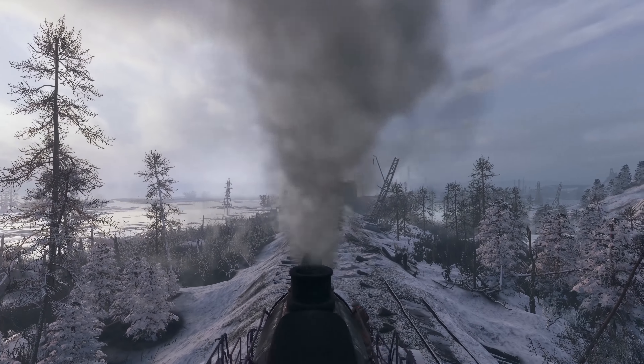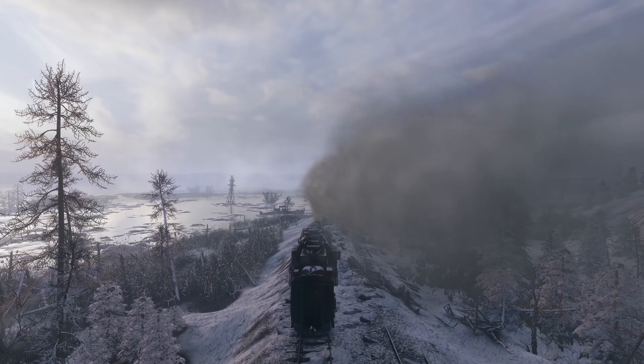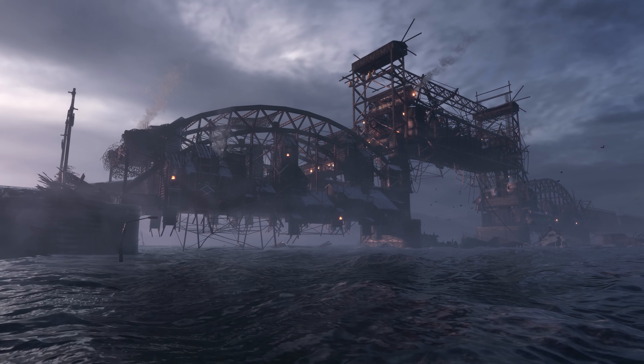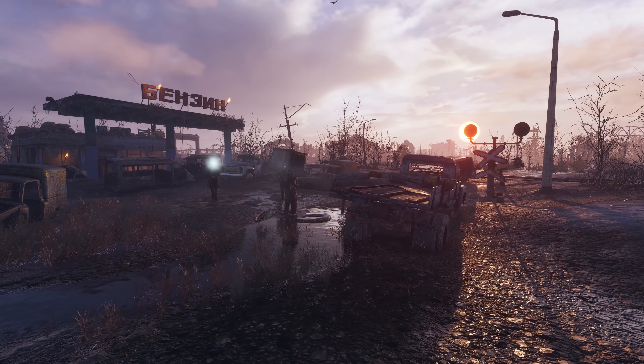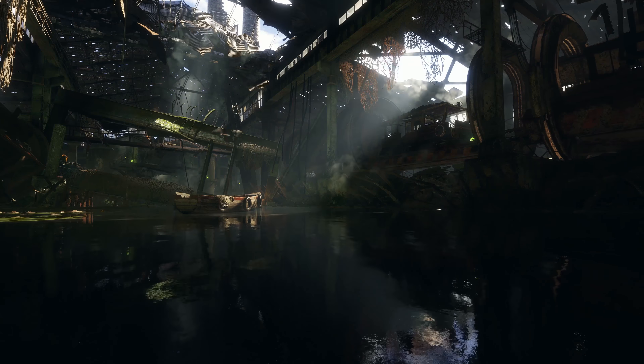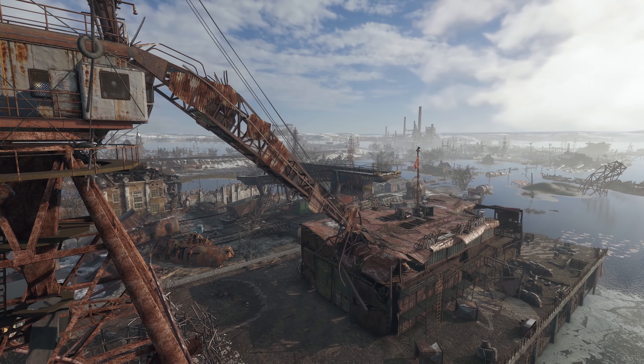Metro, the epic first-person shooter series based on the novels by Dmitry Glukovsky and developed by 4A Games, pits players as Artyom, a survivor and Spartan ranger in post-apocalyptic Russia. After the critically acclaimed Metro 2033 had its sequel Last Light, the series returns with its third and most ambitious installment yet, Metro Exodus. This walkthrough takes place in a level near the Volga River, shortly after Artyom, his wife Anna, and their fellow Spartans discover life outside the Moscow Metro and flee on a hijacked train called the Aurora, heading east in search of answers.